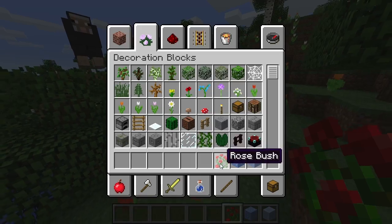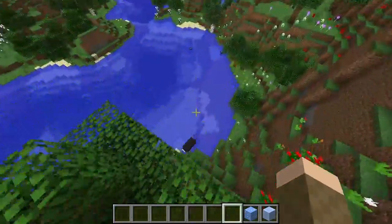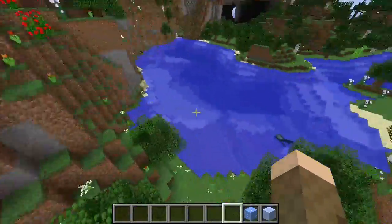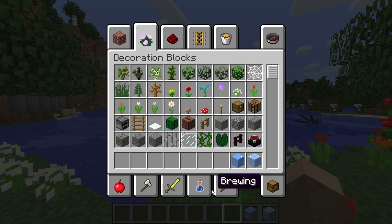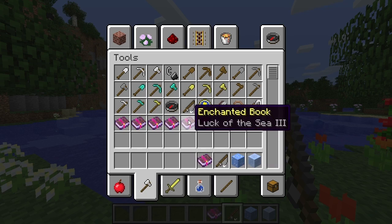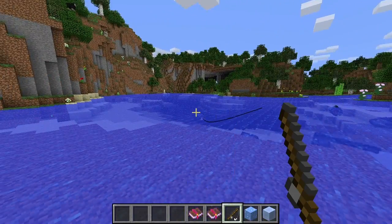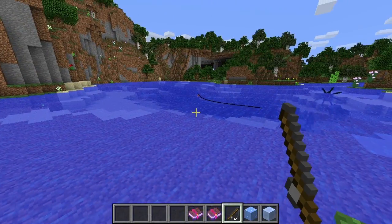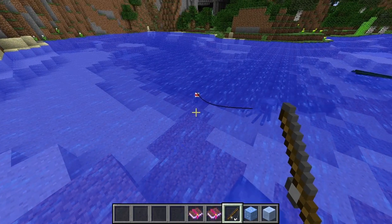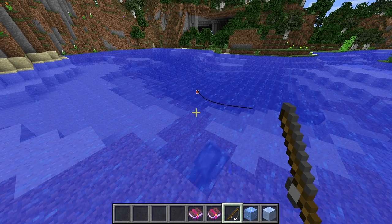There's also the rose bush which is two blocks high. This water is a perfect place to demonstrate that fishing rods can now be enchanted with Lure and Luck of the Sea. You'll see when you're about to catch something there's a trail of bubbles that leads up to the float, signifying a fish is about to bite.